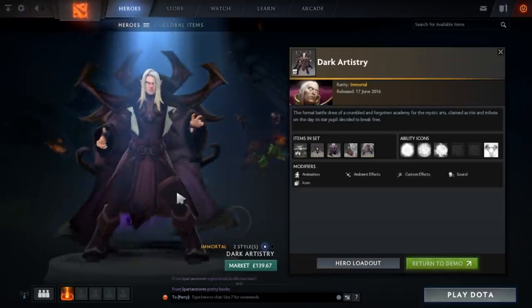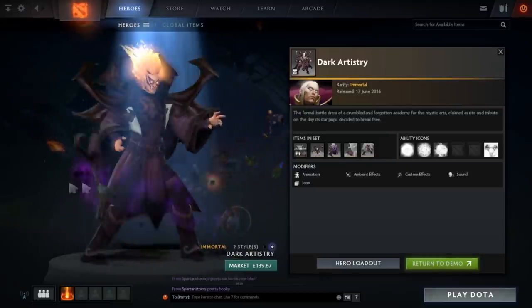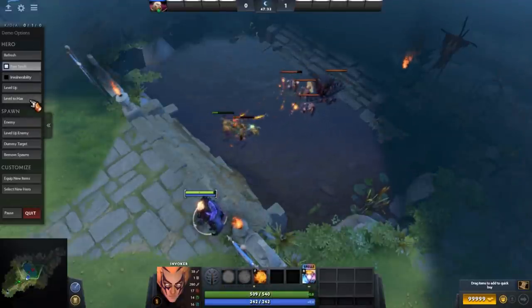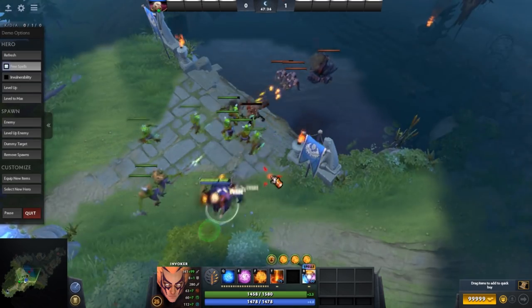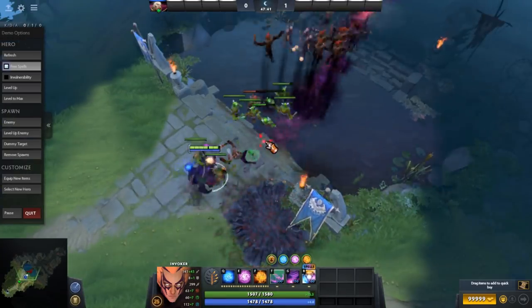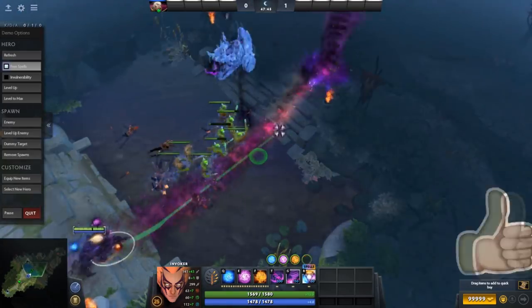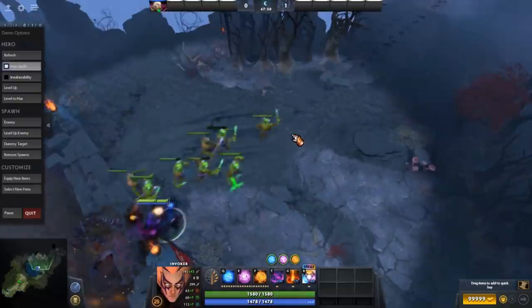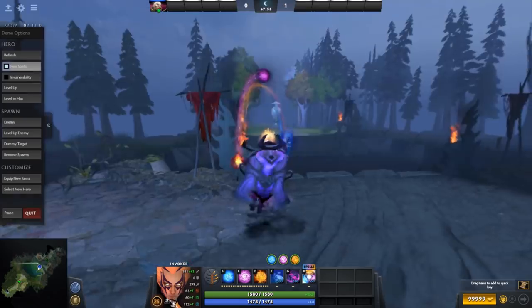Moving on to number four, we've got the Dark Artistry set for Invoker. This comes in two styles: one with long gray hair and the other with the Magus Apex hair. This set is very nice because it has purple particles in the back, and the robe looks very different from any other Invoker set. This set came from Immortal Treasure 2, released during TI6.